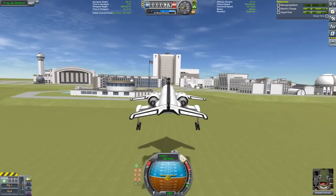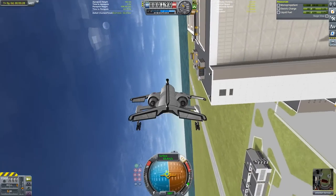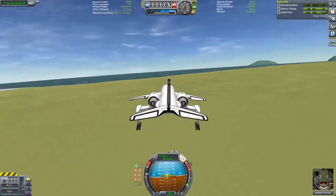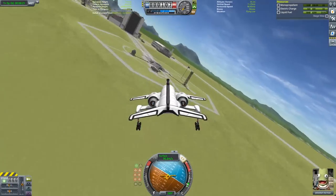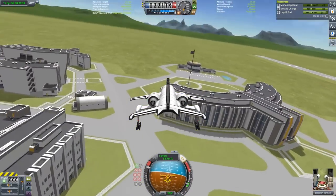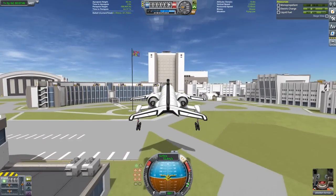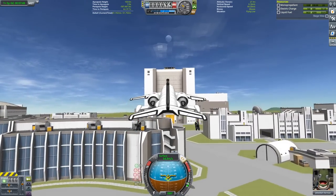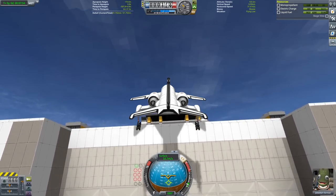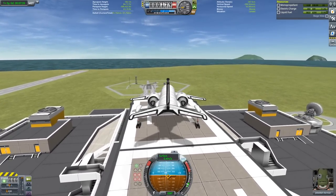Bill came in for the final approach of the Vehicle Assembly Building, but his speed was too high, so we turned it into an aileron roll instead of a landing. I came around for a second landing but was still going too fast, so we'll have to do it on the third try. To get the final nose-down rotation of the plane, I bounce the rear landing gear off of the side of the VAB and land right on top of the helipad.